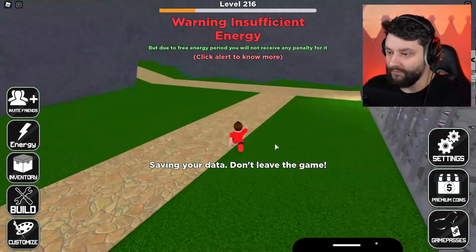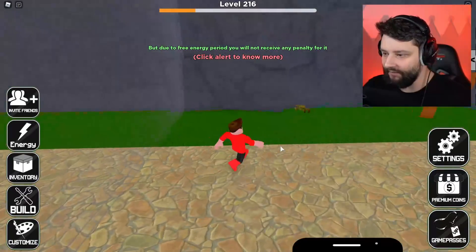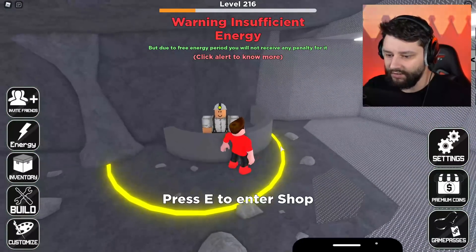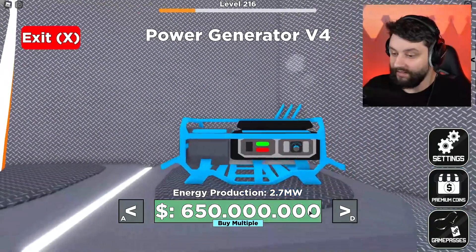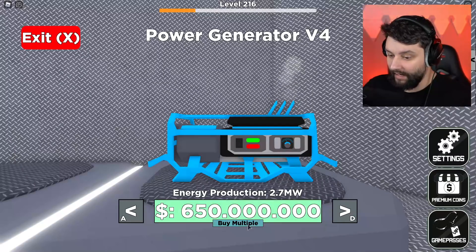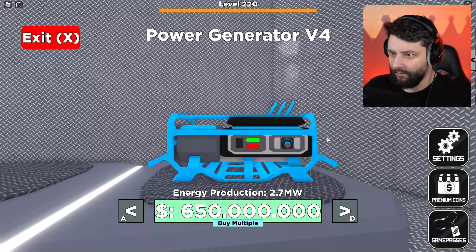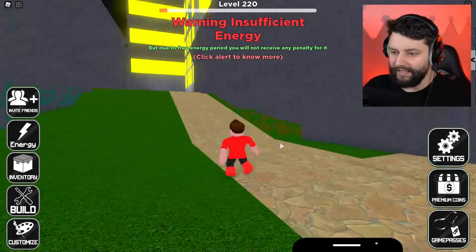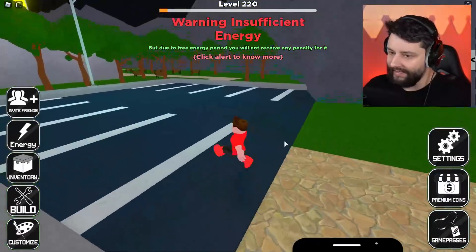We're going to go up here and see if we can find where the generators are. We have a little generator store right here — that one is 1.5 megawatts and this one does 2.7 megawatts. I'm going to buy 10 of these. So that should be like 27 megawatts I've just bought right now, but I need a whole lot more.